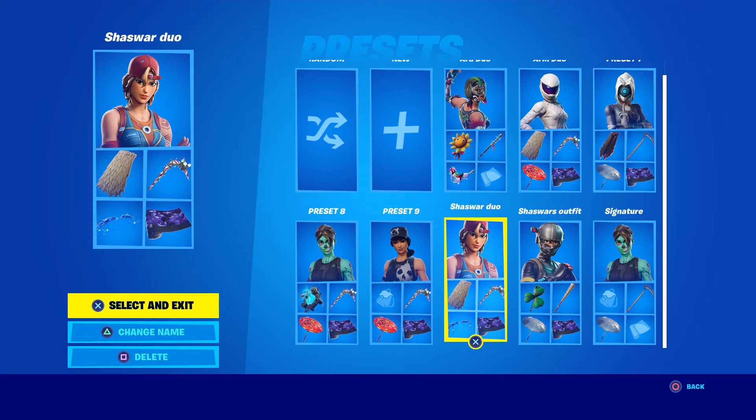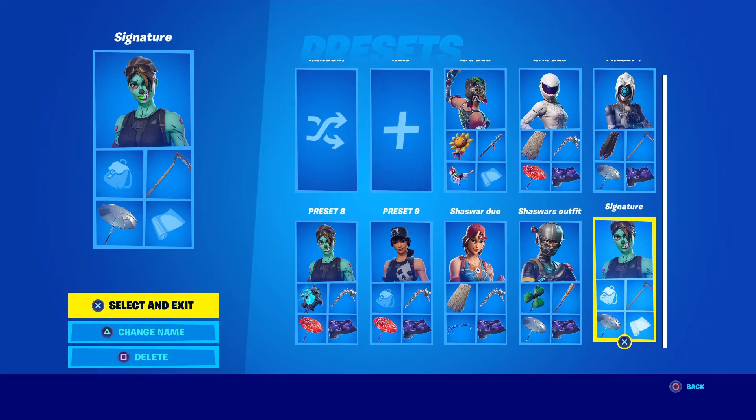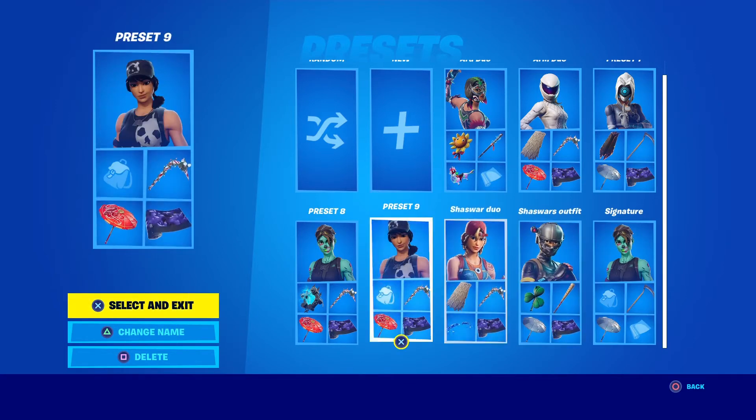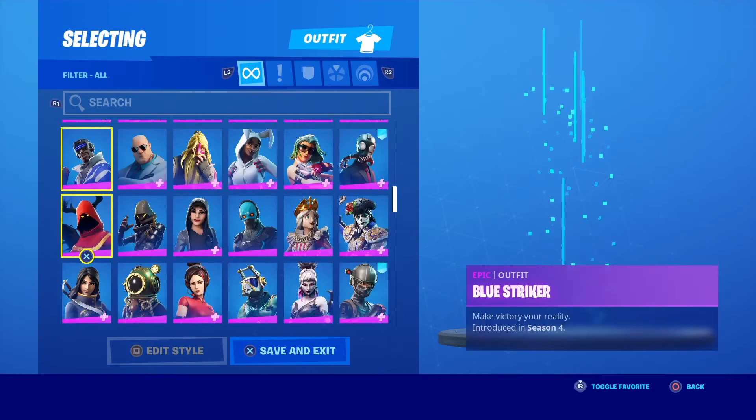The one next to that is the outfit he chose for me to use sometimes. And next to that is my signature skin. So that's all my presets - now let's go to the skins, all the way to the top.